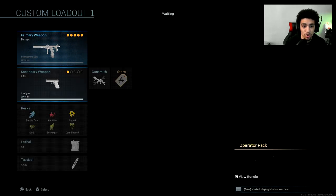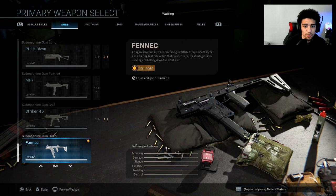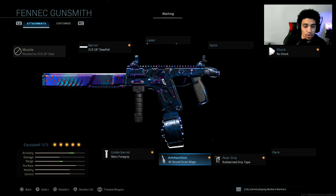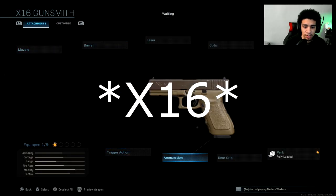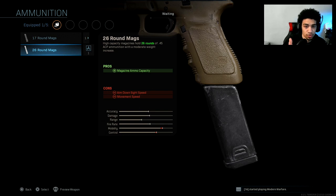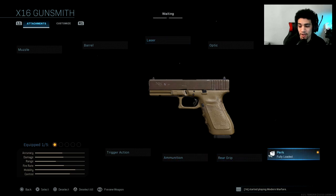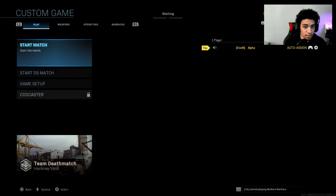There's a way to get Fully Loaded too. Go to your gun description and look at the ammo — it'll say something like 'magazine holds 40 rounds of .45 ACP ammunition.' You want to make sure your secondary has the exact same ammo type. For instance, the XRK holds 45 rounds of the same ammo as the SMG. Then on your secondary, run any attachments you want but make sure you have Fully Loaded equipped. I'm going to prove this works in a private match.